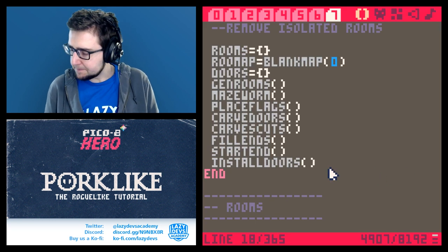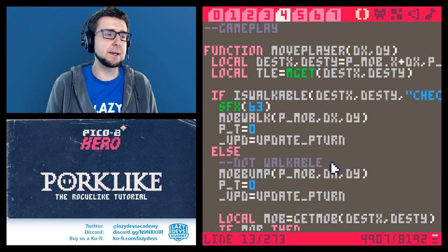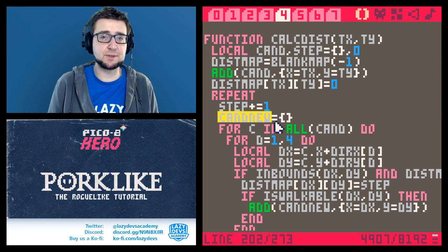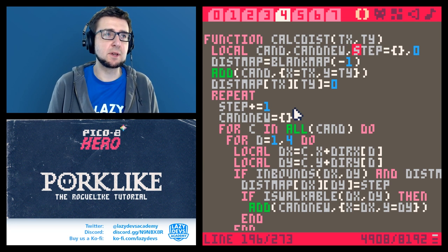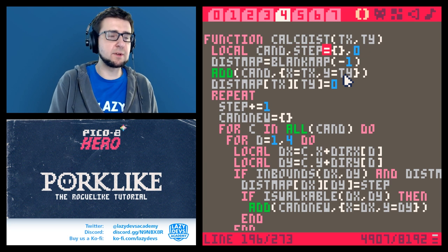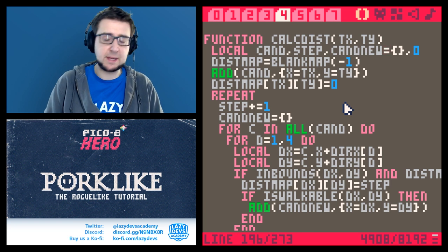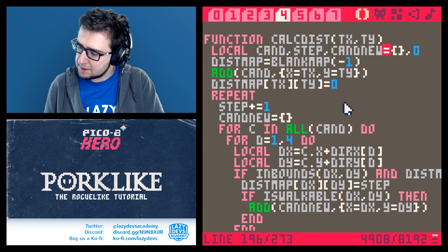Next: in gameplay, scrolling down to calc_dist, there is a 'candidate' new array that is not local - it's global - so it sticks around after calculating distance. That may have contributed to our memory overflow problems. It's a very small fix, not a big deal, but it's done.